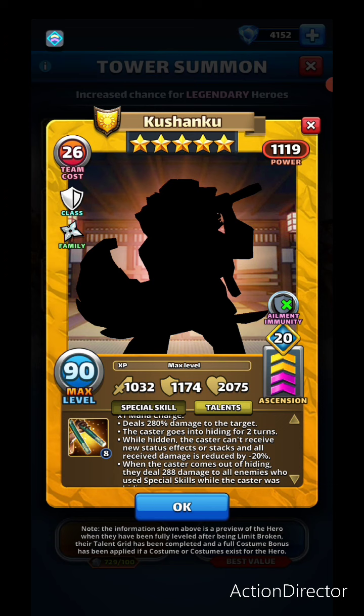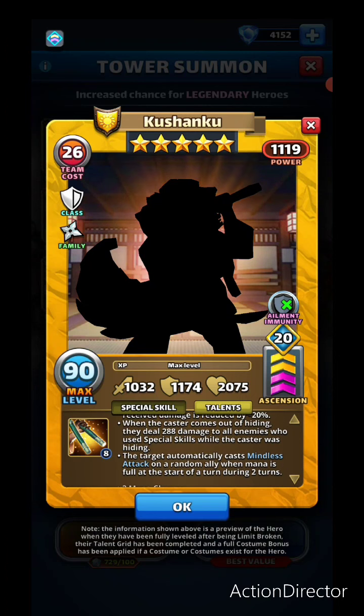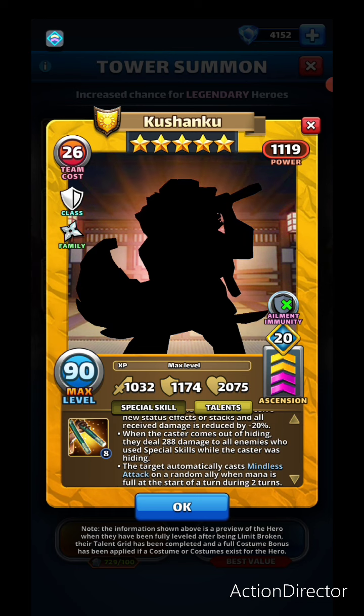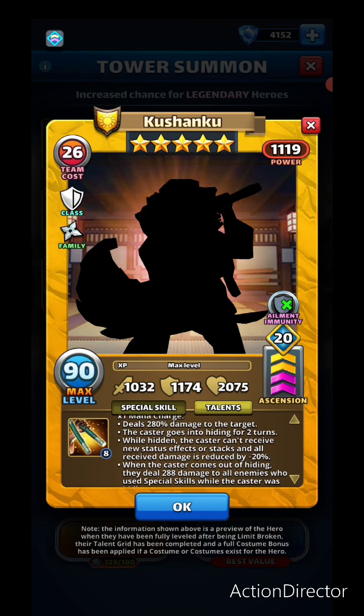I think this one shifts the game a little bit, because previously you don't have a way to force enemies to use their special skills — apart from charging them up by dumping tiles. But with this one, the ability to make them automatically cast mindless attack reduces the impact of when they're casting their skills, and when Kushanku comes out of hiding they immediately deal 288 damage.